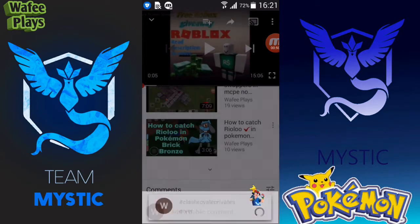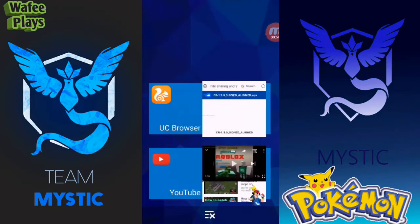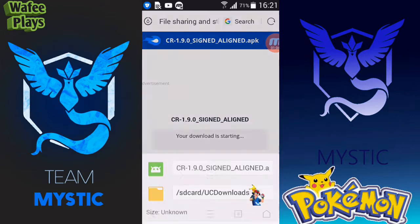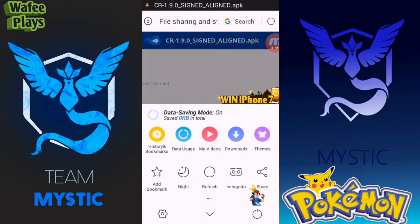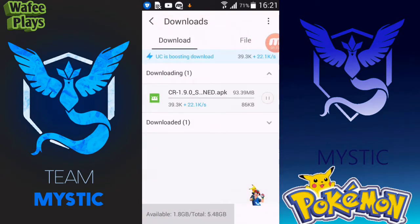Without doing all of these steps you can't unlock the link. When you have done this, the link will be successfully unlocked. Go to the link and it will take you to the page — hit the download button and click download. As you guys can see it's downloading right here. It's the official private server of Clash Royale, so let's wait for it to download.